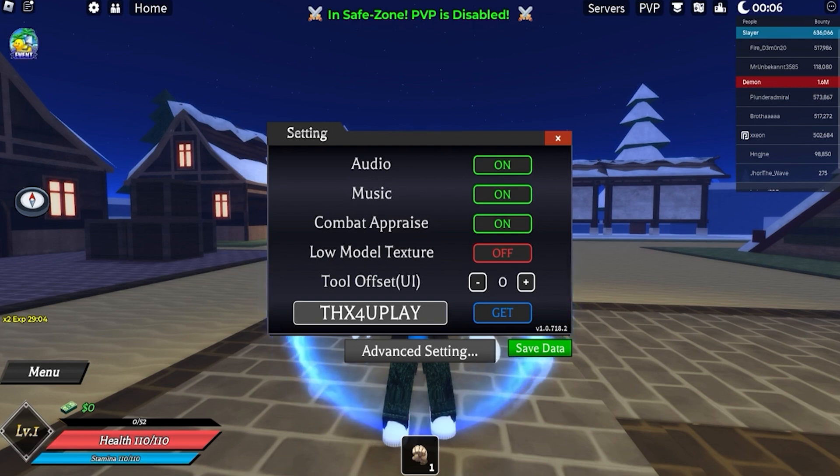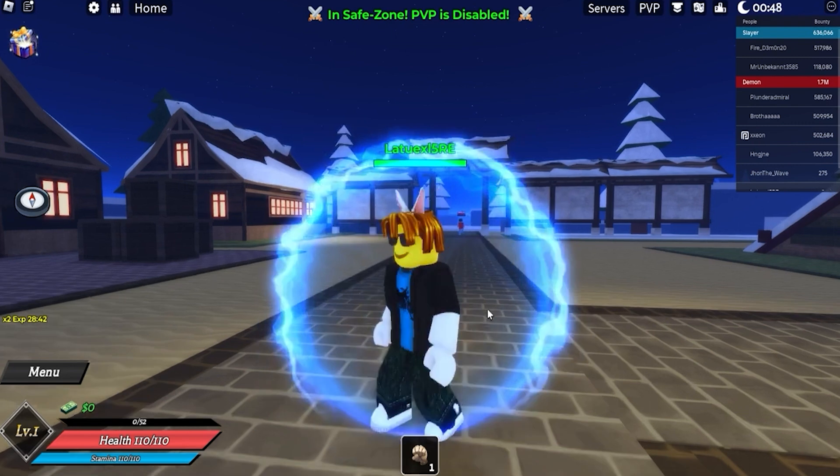Next up we got 'moonlight' — use code moonlight for a status reset and double XP for 30 minutes. And next up we got 'demon slayer thousand' — use this for five times rare spins and 5k cash, absolutely for free. That is definitely worth it.